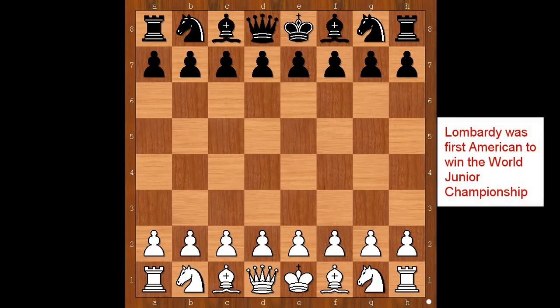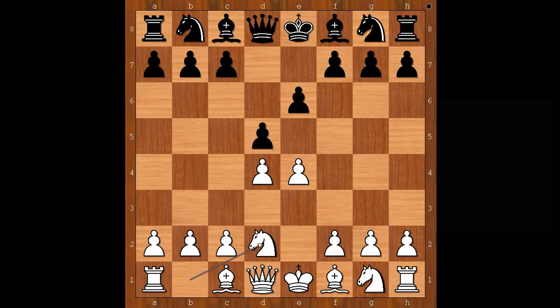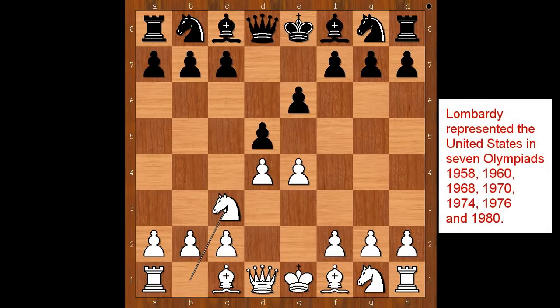William James Lombardi had the white pieces and he started with e4. James Sherwin played e6, d4, d5 — the French Defense. Knight to d2; if knight to c3, black can play bishop to b4.